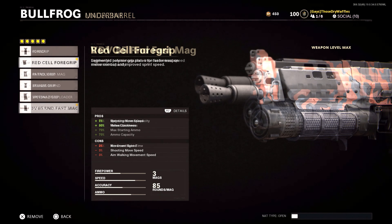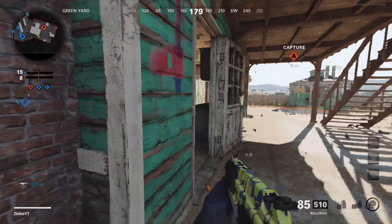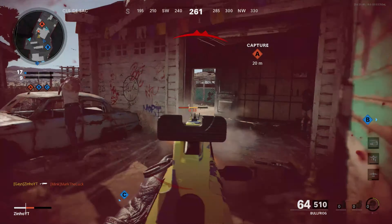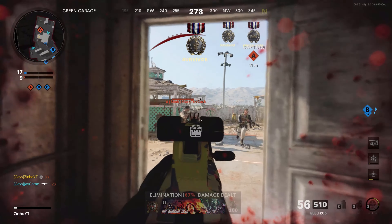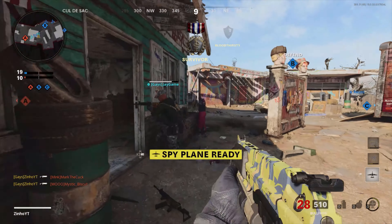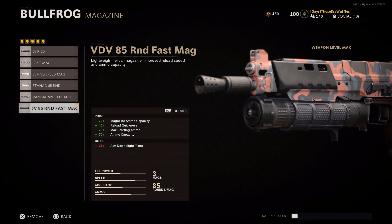This is no ordinary SMG — it already comes stock with 50 rounds in a mag. Slap the VDV 85 Round Fast Mag on it and it absolutely tears. The amount of multi-kills you're going to get in Nuketown '84 is insane. This mag gives 70% max ammo capacity and 40% reload quickness. While it does take away some aim down sight speed, we're going to boost that with other attachments. 85 rounds in a mag — this is a small LMG with little to no recoil.